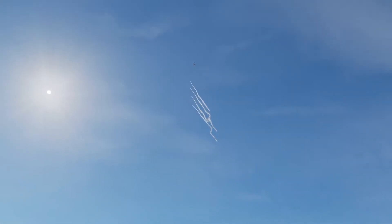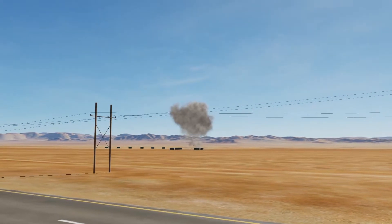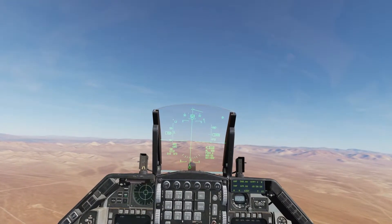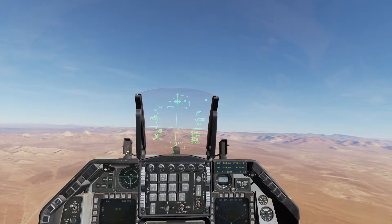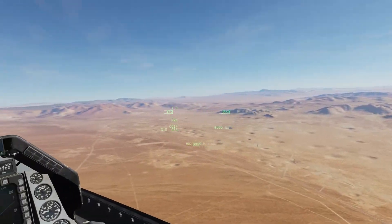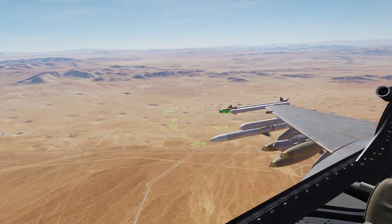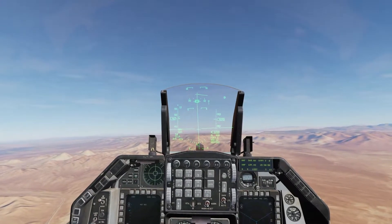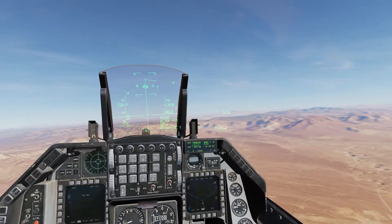Pop some chaff and flare just in case there are any MANPADS down there — and boom, good hit. When you drop, immediately start popping chaff and flare. In fact, drop a couple on the way in. Get in the habit of that because sometimes there are MANPADS near a ground target and they will fire on you. You will not get an RWR warning because they're not radar-guided — they are heat-seeking.